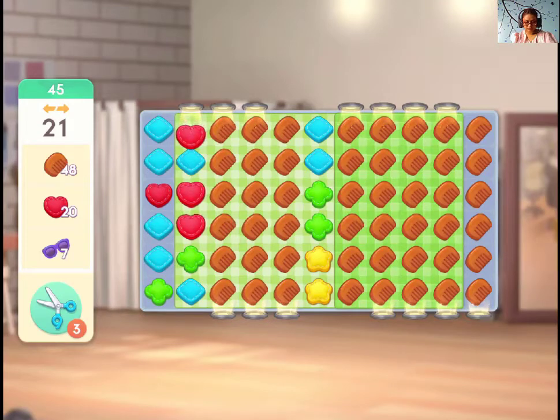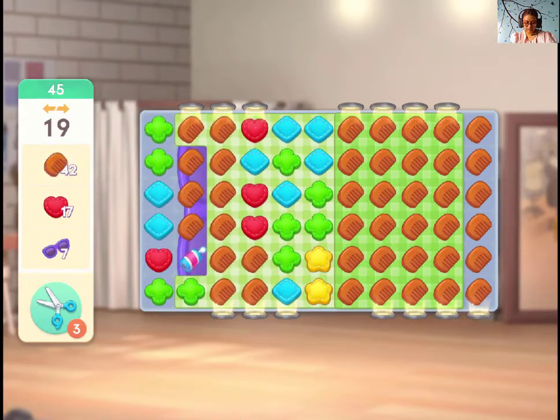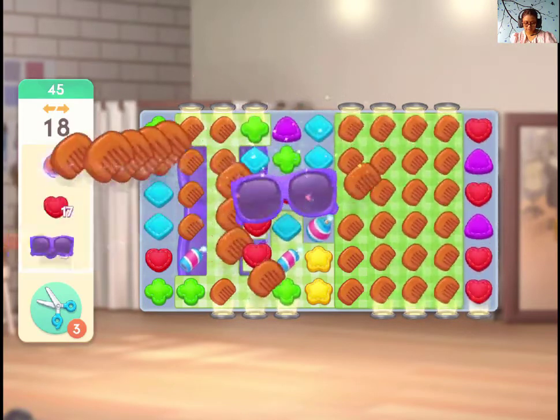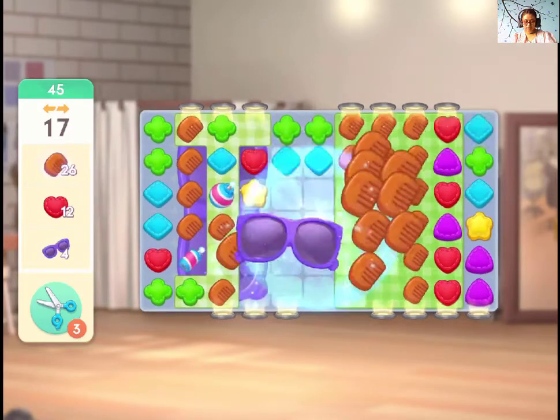For level 45, we need 3 types of items. First of all, we need to clear out the cones — obviously they're blocking everything. To form this stone it will be better, so I'm gonna hide myself.